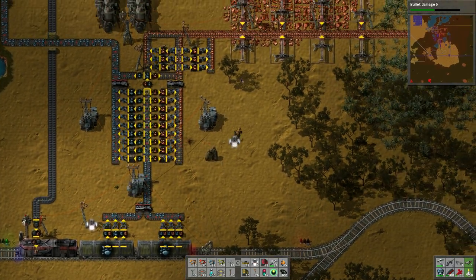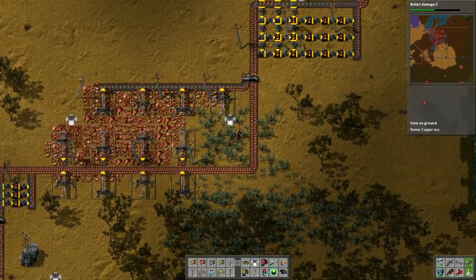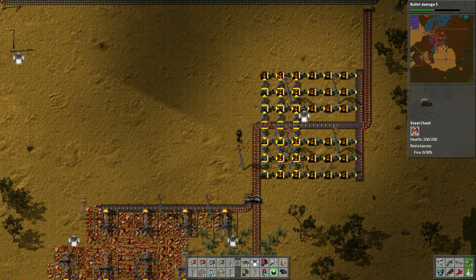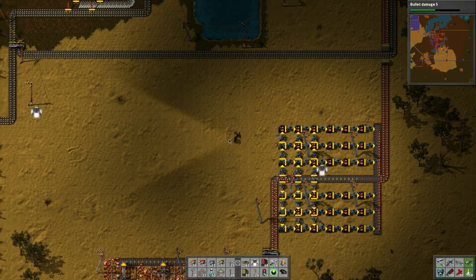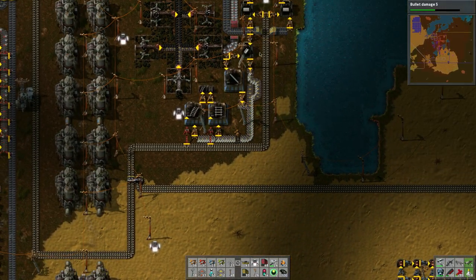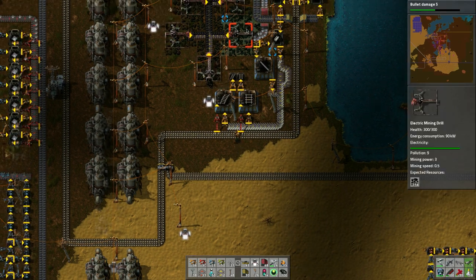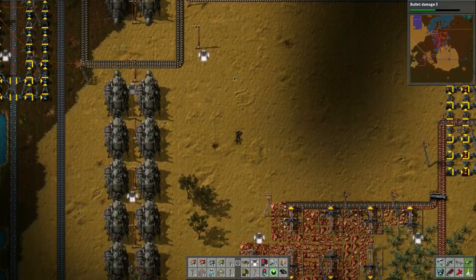Looks like these are doing as expected as well. Let's take a look up here and then we'll call it night. The storage is working but it is filling up rather quickly. Not using enough copper - that's simple as that. We've got their train track stuff here - still have plenty, 15,000 yeah. We've got plenty of coal so that's good, that's a really rich heavy deposit.